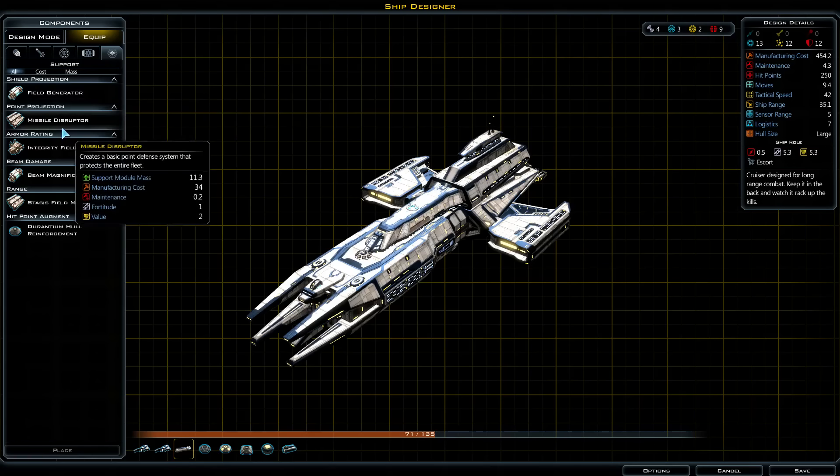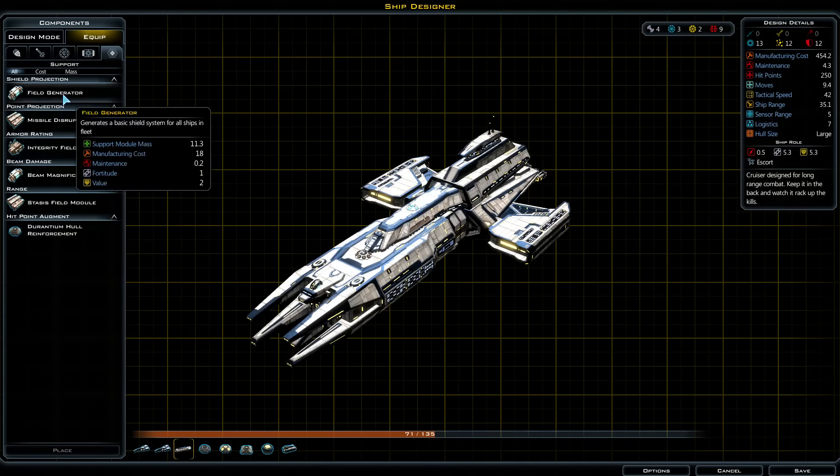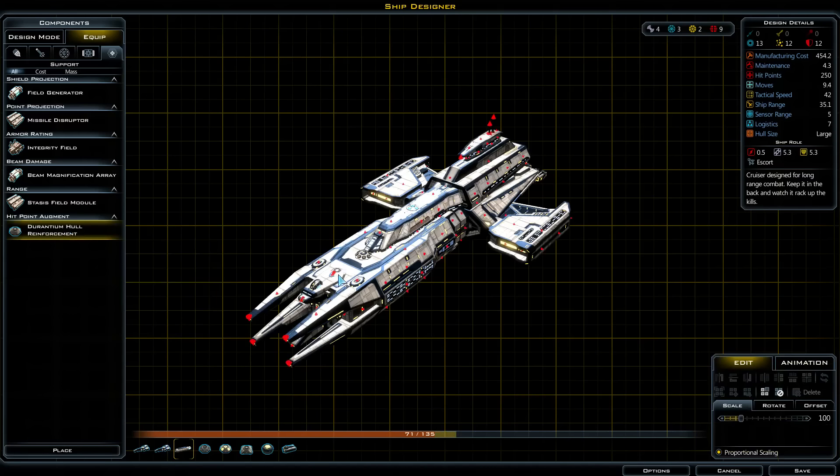Shield generator for all ships — protects the entire fleet. Let's see — it's rather expensive in terms of mass though. The armor reinforcements increase the hit points but require Tholium to manufacture, though here it says Tarantium. Huh.